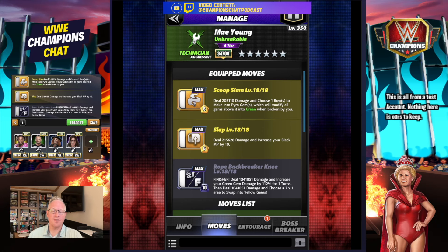The first move set we're going to look at is the pyro move set. Scoop Slam: 6 MP yellow, deal damage, choose one row to make into pyro gems which will modify all gems above it into green. The Slap: 6 MP yellow move, deal damage, increase your black MP by 10. Rope Backbreaker Knee: black move finisher, deal a hefty amount of damage to start, then increase your green gem damage by 112% for one turn, then deal damage again and choose a 7 by 1 area to swap yellow gems.